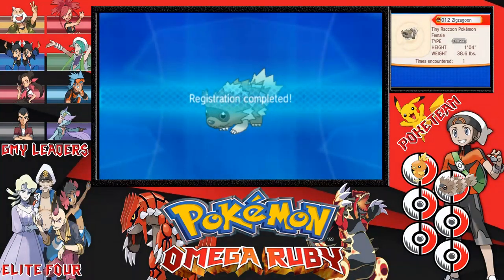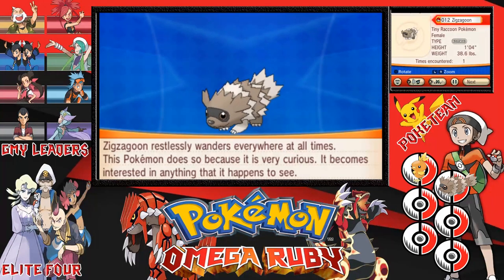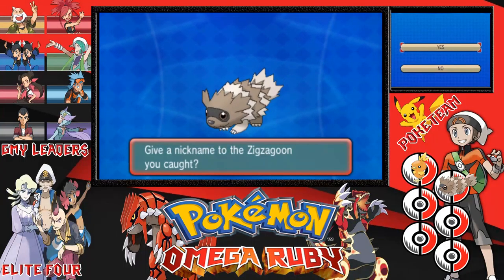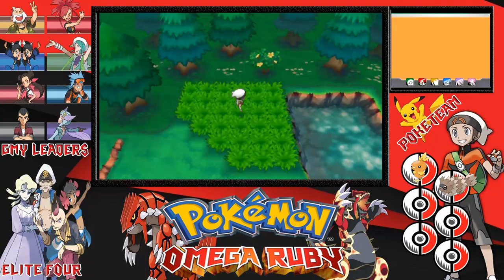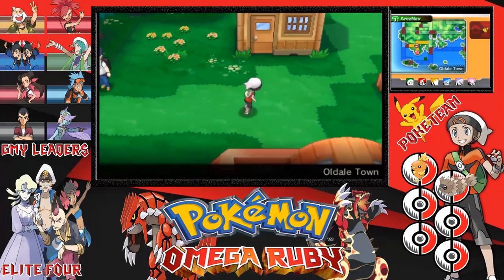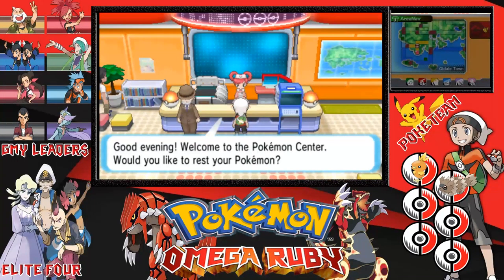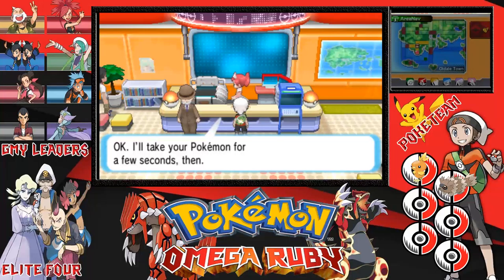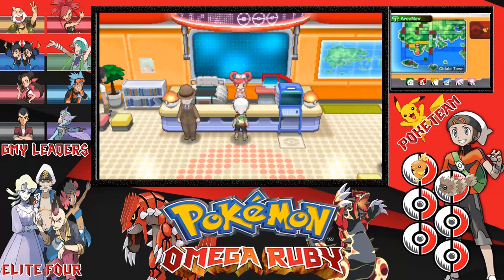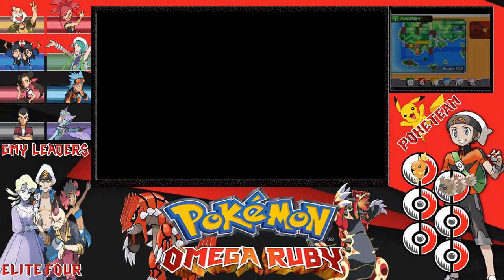Zigzagoon restlessly wanders everywhere at all times — this Pokemon does so because it is very curious; it becomes interested in anything that it happens to see. I don't really like nicknaming my Pokemon. We'll go back over here and use this thing to get them into fighting shape, because our Pokemon need to be all in fighting shape. Nurse, please! All the Pokemon appear on the screen in the back — that is actually cool. There are a lot of nice little touches that this game has added so far.